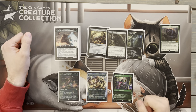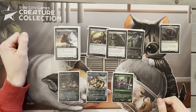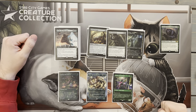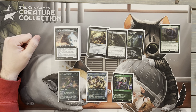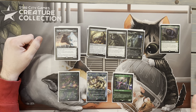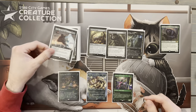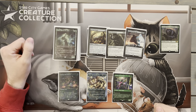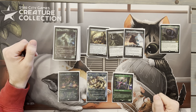Next up we have two of our fight enablers. First, Thorn Mammoth — whenever it or another creature enters the battlefield under our control, we get to fight up to one target creature we don't control. A lot of our creatures are going to be huge, so giving them the ability to fight is really good. Thorn Mammoth comes down for five mana with Goreclaw, but I don't mind paying the full seven since when it comes down it can fight something problematic, and everything that comes in afterward can trigger Thorn Mammoth to fight.